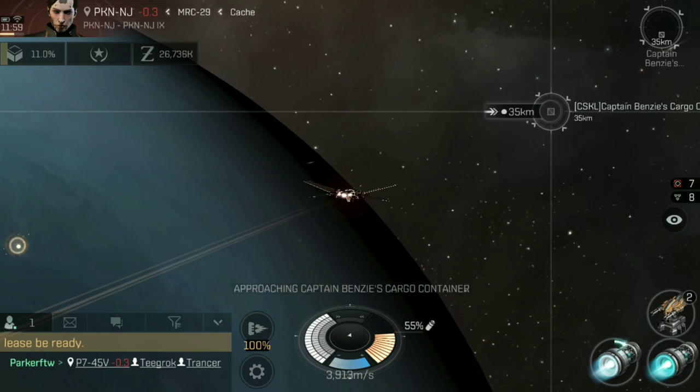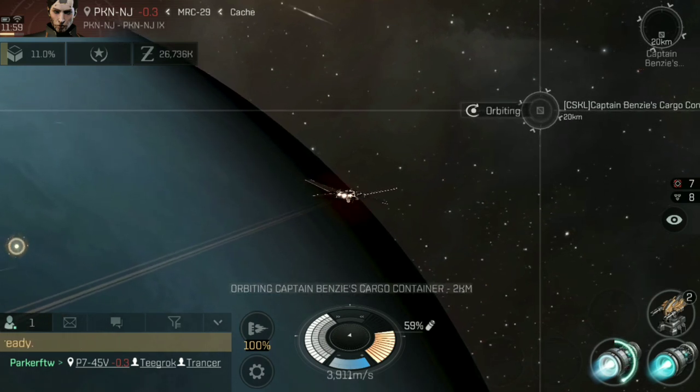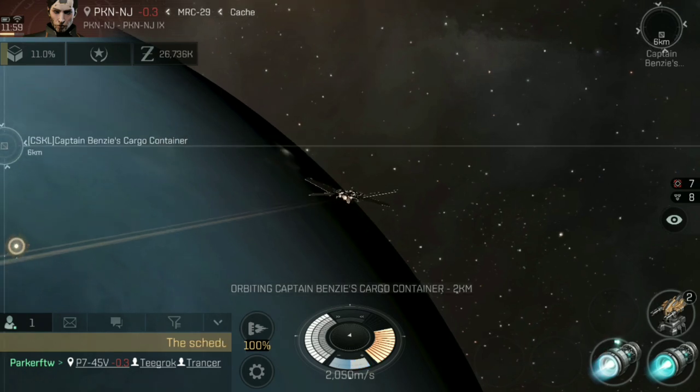You move too fast to take damage. And ultimately there are two ways you can apply prop to a particular ship, both with micro warp drives and afterburners. But what's the difference between the two? Well, let's have a look now.